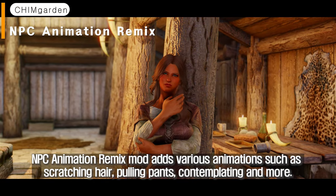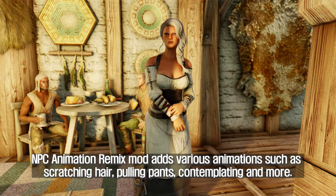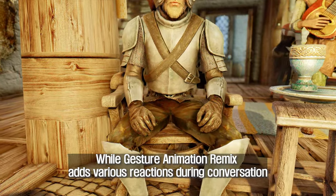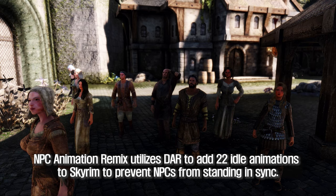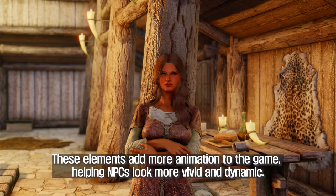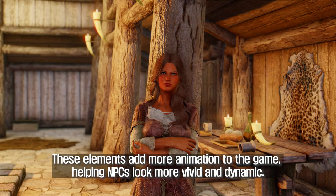NPC Animation Remix mod adds various animations such as scratching hair, pulling pants, contemplating, and more. While Gesture Animation Remix adds various reactions during conversation, NPC Animation Remix utilizes DAR to add 22 idle animations to Skyrim to prevent NPCs from standing in sync. These elements add more animation to the game, helping NPCs look more vivid and dynamic.